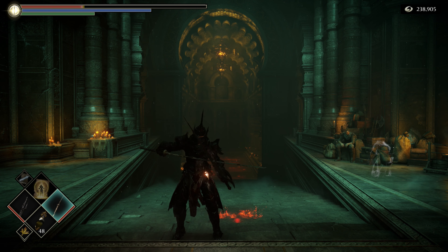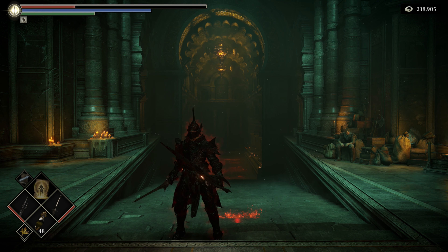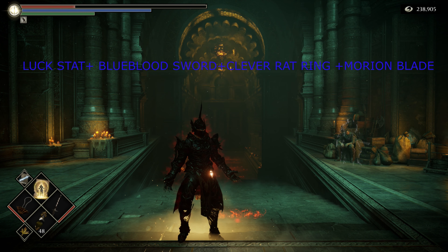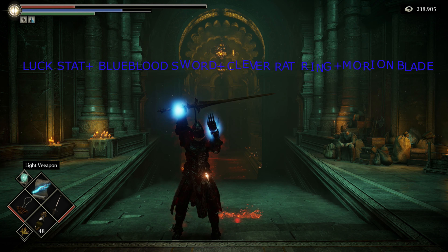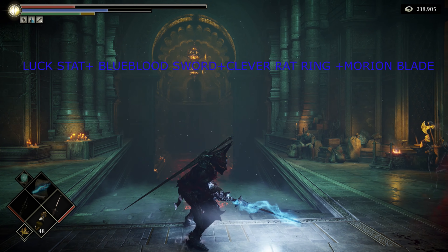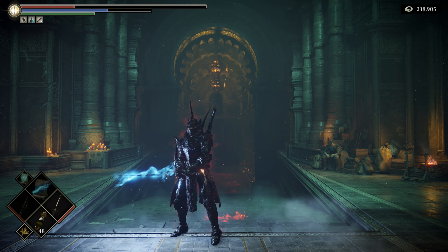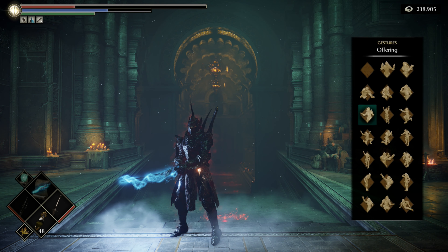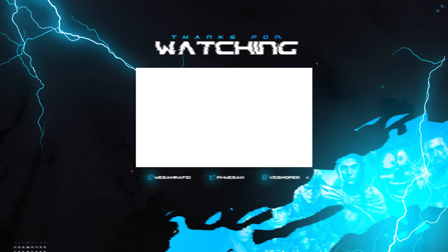To summarize this luck build: First, get into hyper mode using the Magic Sword Makoto to decrease your health. Then swap the Regenerator Ring for the Fragrant Ring, equip your Blue Bloodsword two-handed, and put the Morium Blade in your offhand. If you need those weapons, I can drop them for you — just join the community Discord. Use Second Chance before facing bosses, then imbue your Blue Bloodsword with the Enchant Weapon spell. Help me reach 2000 subscribers and thanks for watching!